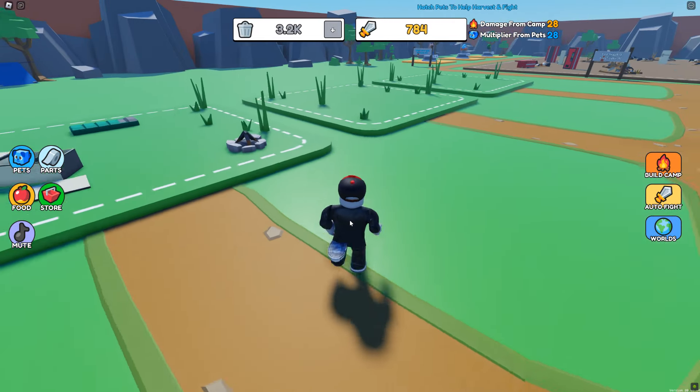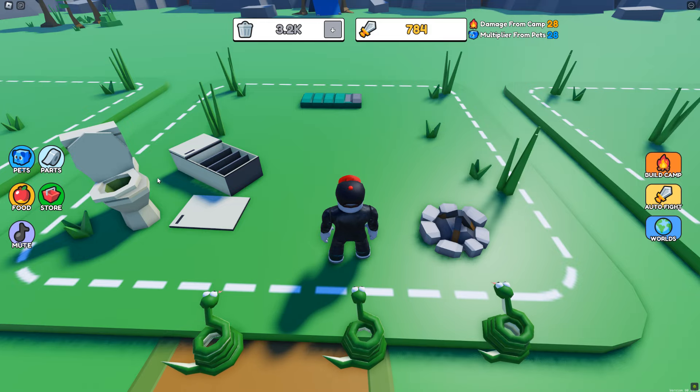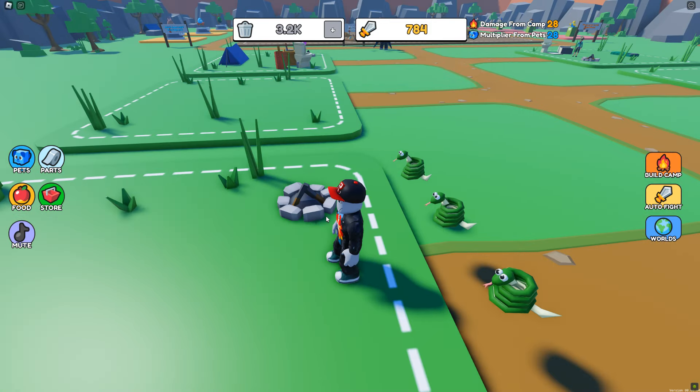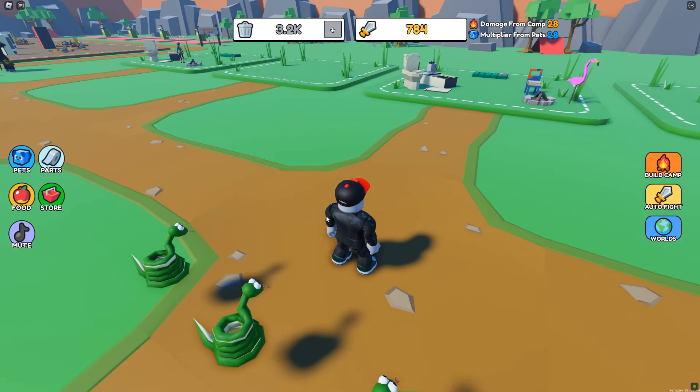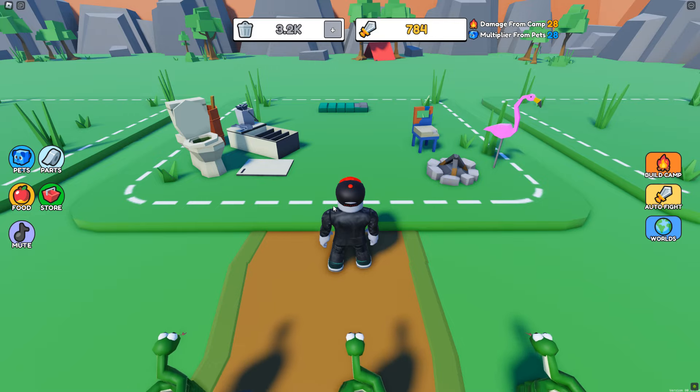So how we play the game is: you come in and you'll have a little area that looks very similar to this one right here when you first start, but we have to upgrade that area to make it better and to make ourselves stronger.